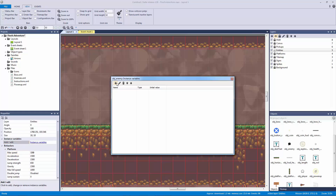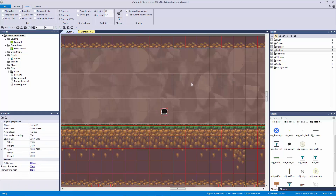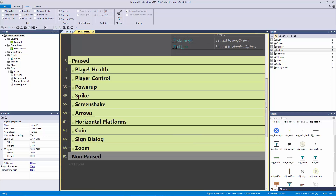Then we want to give it an instance variable called 'direction' so we can control what direction this enemy is going at all times. We want to make it a text variable so we can store text to see if it's moving to the left or to the right. Now that's set up, let's go to our event sheet.